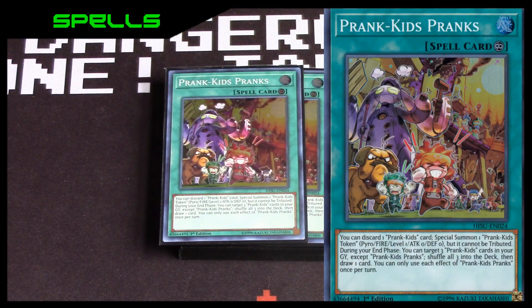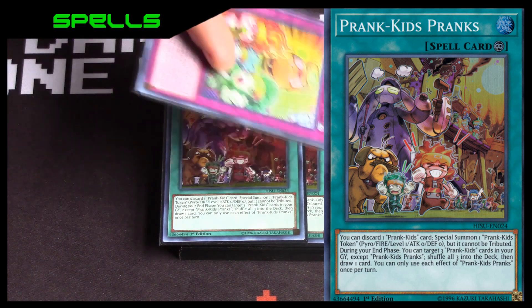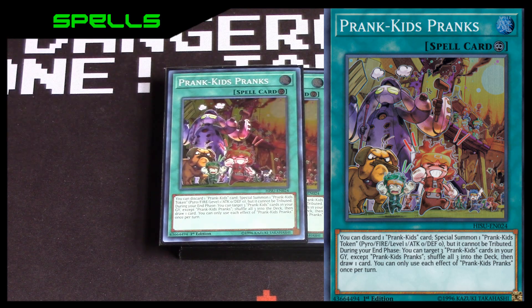Two Prank Kids Plans — this trap helps you because if you have two and you don't want them, which is a good portion of the time, you can at least send one trap to grave and then make a token. Then you can go into fusion plays and such. So if you're missing one material for a link summon or something, you always have that guarantee to get the link summon or fusion summon since it's a combo deck.